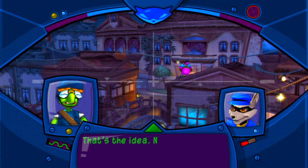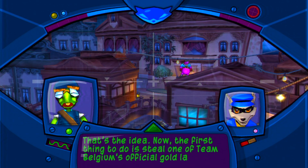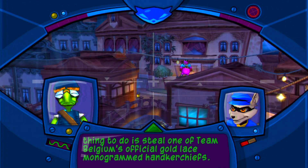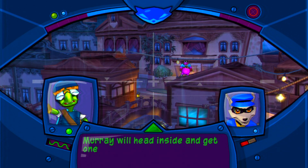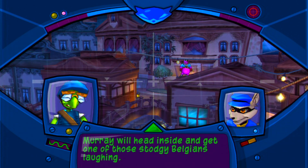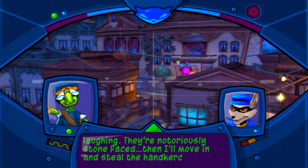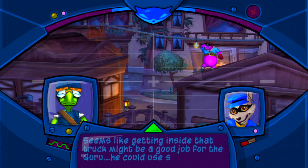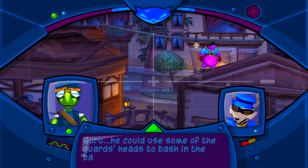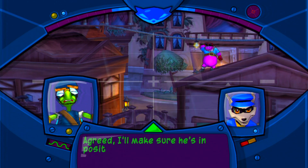Team Iceland won't be gunning for me if they think the Belgians stole their lucky hunk of ice. That's the idea. The first thing to do is steal one of Team Belgium's official gold-laced monogrammed handkerchiefs. Murray will head inside and get one of those stodgy Belgians laughing — they're notoriously stone-faced. Then I'll move in and steal the handkerchief. Getting inside that truck might be a good job for the Guru. He could use some of the guards' heads to bash in the back doors.